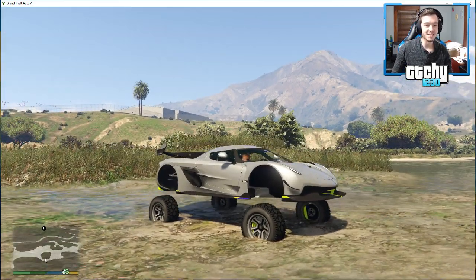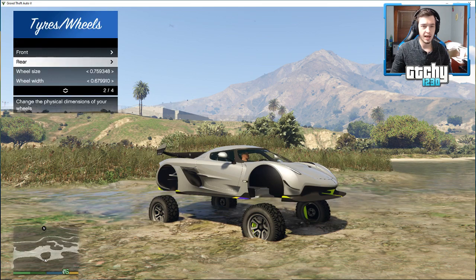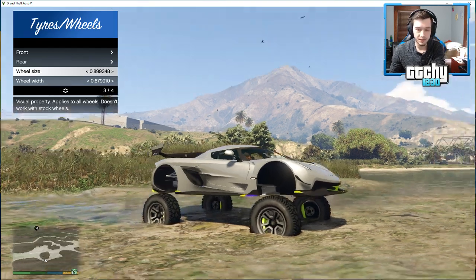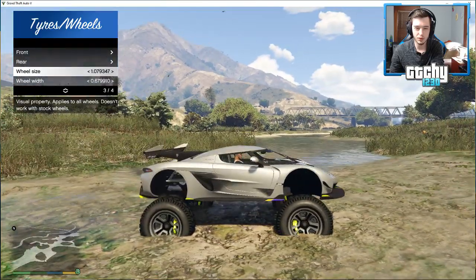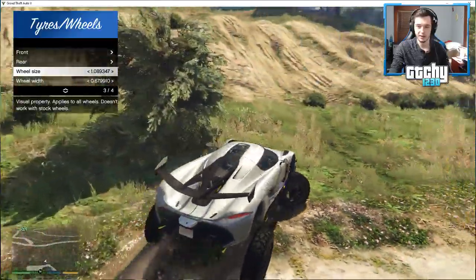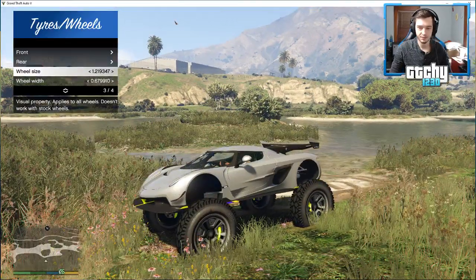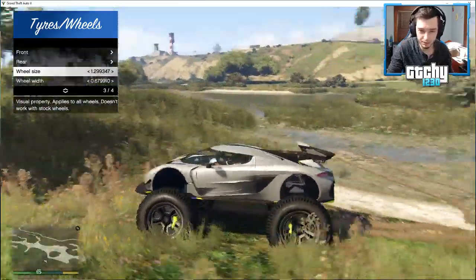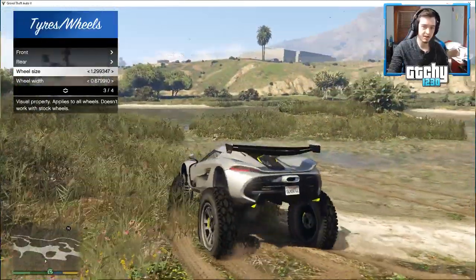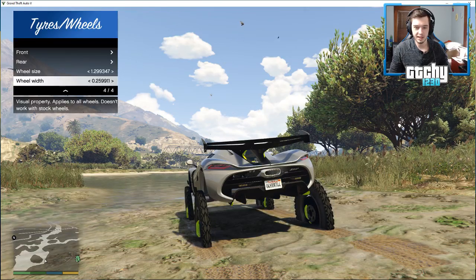Let's make these tires a little bigger. We go down to the tire menu and we want to make the wheel size just a little bigger. As you can see we're going to start making them bigger, but they're going to go down into the ground. Now that we're out of the mud you can see they're only phasing into the ground a little bit. I want to make these a little bit bigger still, and we can also raise this car a little more so that the body won't be phasing into the tires.